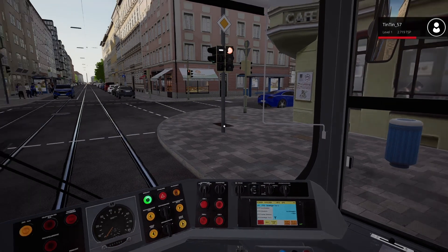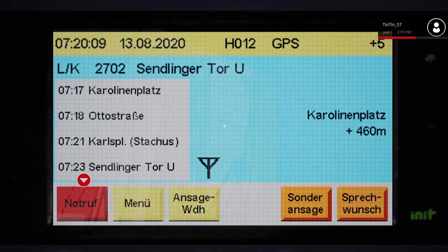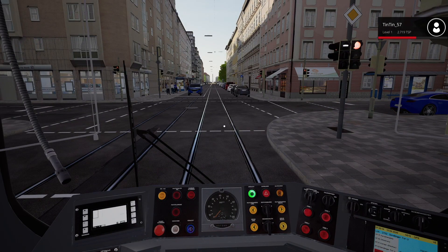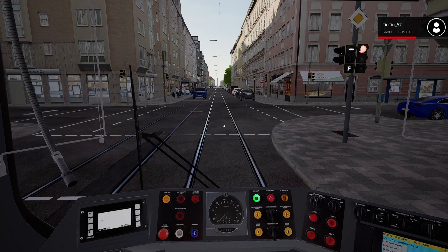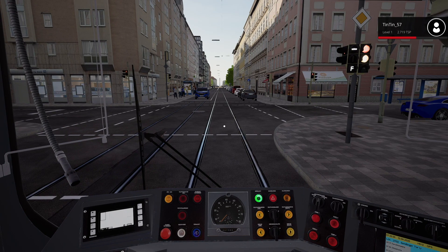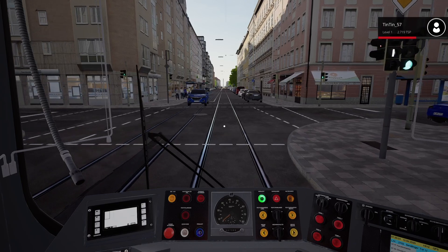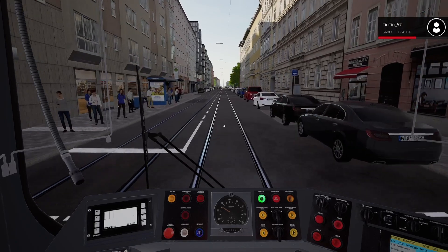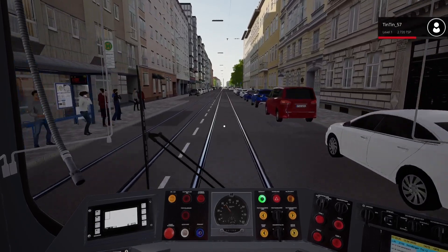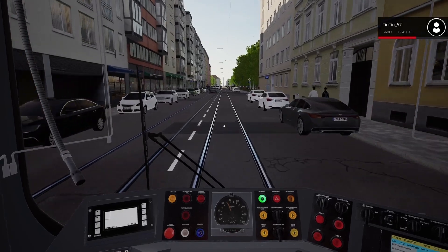Let's lock the doors because nobody else is getting on — we'll just wait for the signal. Carolinenplatz is next, 460 metres away. It's nice how you can hear the ambient noise — you can hear the passengers chatting. When you're standing out on the street as well, there is a lot of street noise. I like how that has been added just to give it a little bit more authenticity.